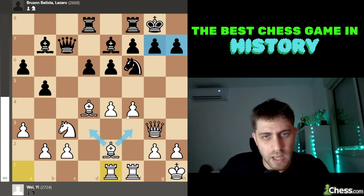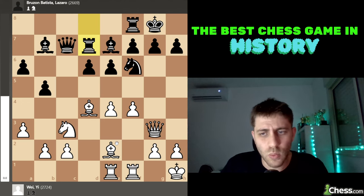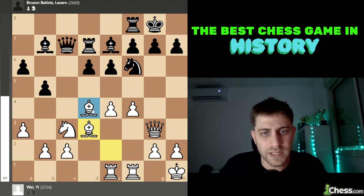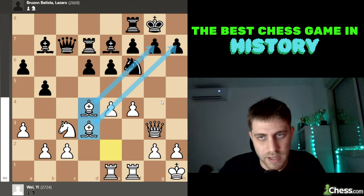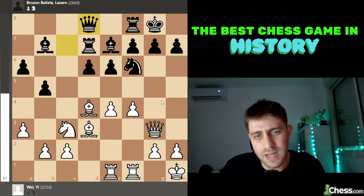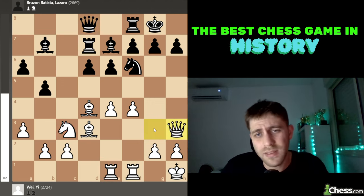White will play Bishop f3 or Bishop d3 — these pawns will be weak in the long-term strategy. So Rook d7 was the move by Bruzon. White played Bishop to d3, improving his bishop. These two bishops and their diagonals are very strong for white, and white will manage to attack shortly. He played Queen to d8. White thought: the bishops are doing great, the knight on c3 is fine, the rooks are doing great — but what about this queen?